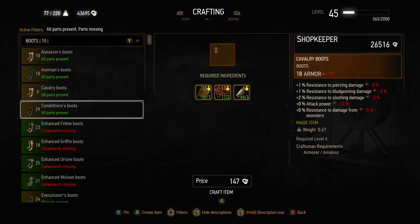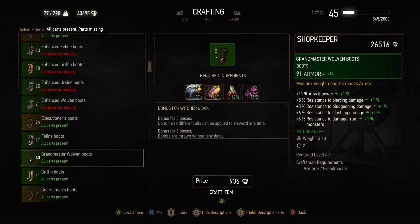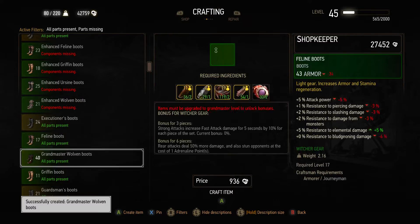Starting with the boots first. You need to be level 40. It seems that when you get all parts of this gear there's a set bonus — for the Wolven case, up to three different oils can be applied to a sword at one time. I assume that's just for the Wolven armor set, which is really cool. Normally you're only supposed to have one oil. So three different oils per sword — you could have six oils total. Crazy. That's going to be 900 crowns.